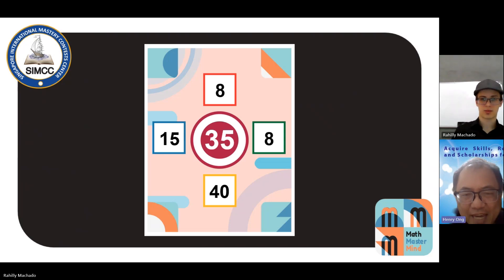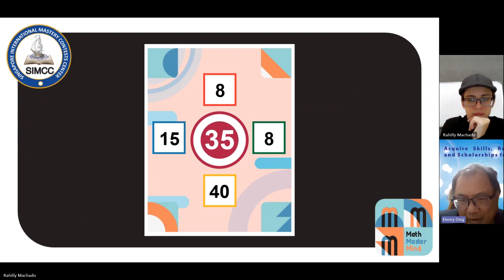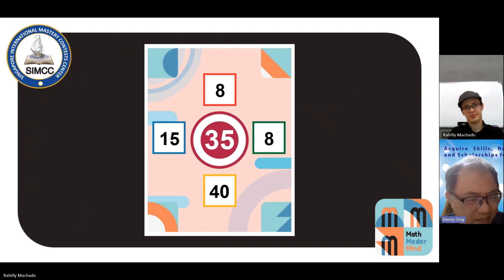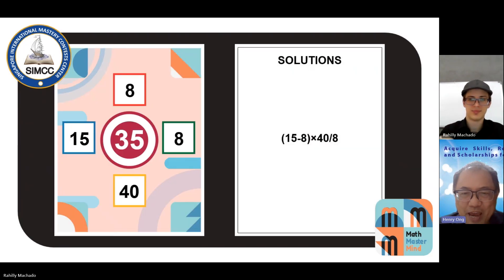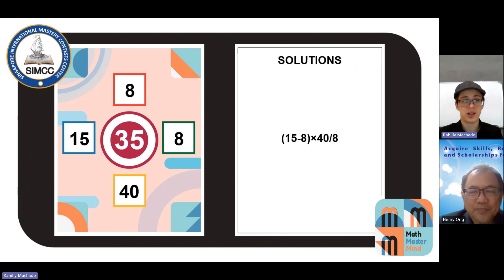I'm given another very challenging card. It doesn't seem like I can get 35 directly from the four numbers given. So I look at possibilities: 35 would be made out of 5 times 7. How can I get a 5? Looking at 40 and 8, I can see 40 divided by 8 would give me a 5. Then I need a 7 — immediately, 15 minus 8 would give me a 7. So the answer is: 15 minus 8, times 40 divided by 8, gives me 35. And just so you'll notice, we can use the number 8 twice because it appeared twice on the card — otherwise, we could not.